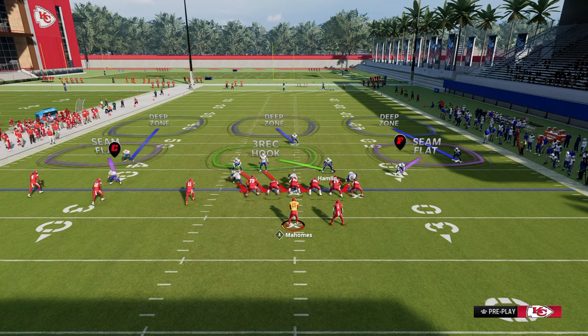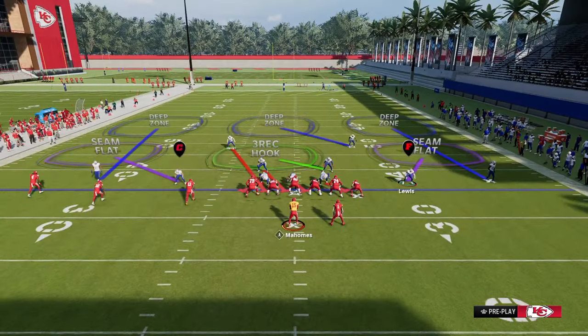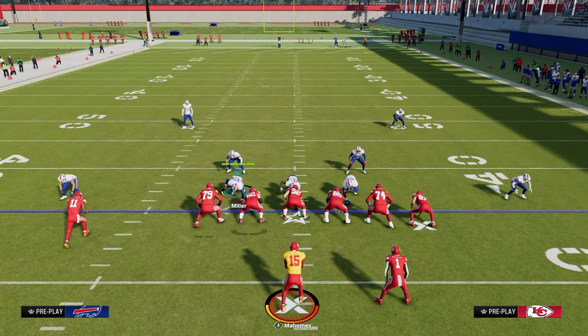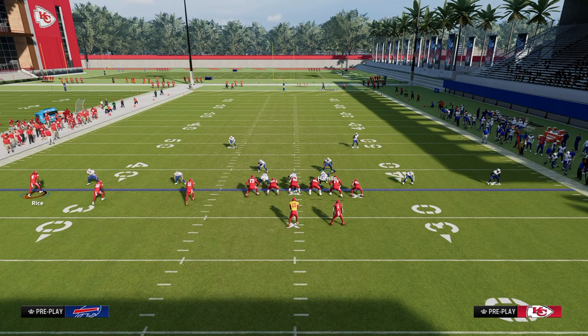Our base setup is going to be press and pinch the D-line — that's the base alignment we're coming out in every single play. I want to explain why Trips Tight End gives this alignment issues. If you look at this formation, you have three receivers to the left side, and a good Trips Tight End player is going to call their Trips to the wide side of the field so they can attack both sidelines with their routes.